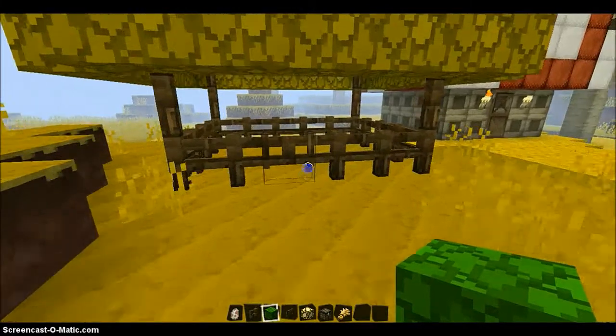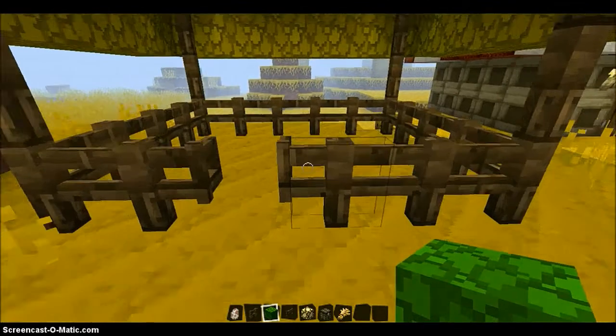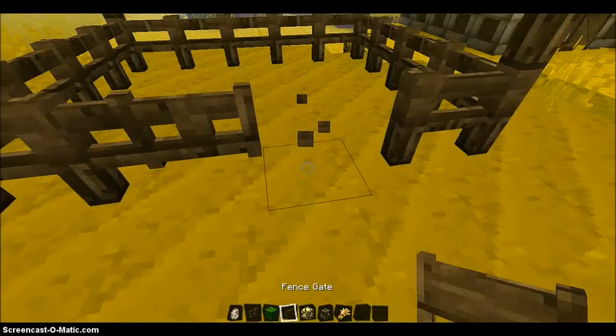So all we have here is this fence a bit off-center. Let's put two fence gates down because they're super wide and the sheep don't like to walk.